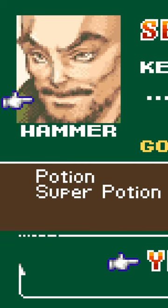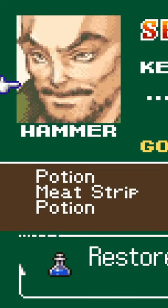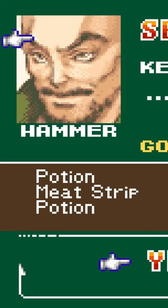After scrolling up six times, sell the invisible item you have highlighted, then scroll up four more times and sell that invisible item as well.